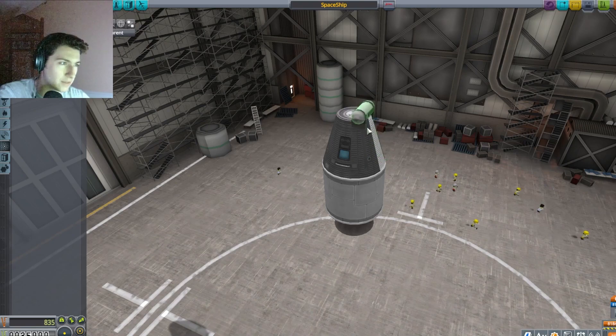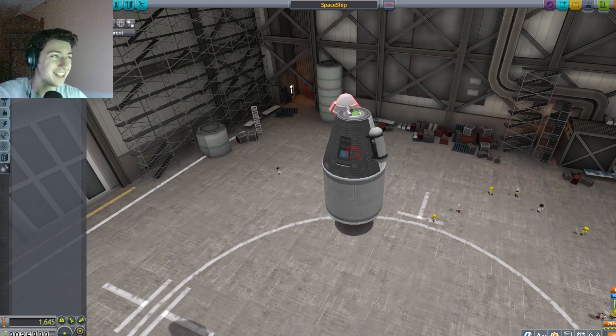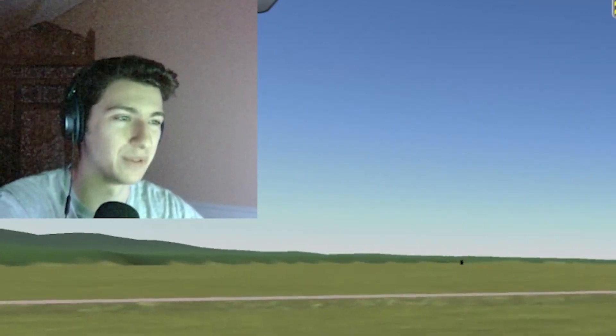Coupling, aerodin... put it on the side of the crew capsule. Oh, personal parachute. You need a personal parachute. There's the parachute. Let's try this again. Bear with me as I figure this out — I've never played the game before, so I really have no idea what I'm doing.